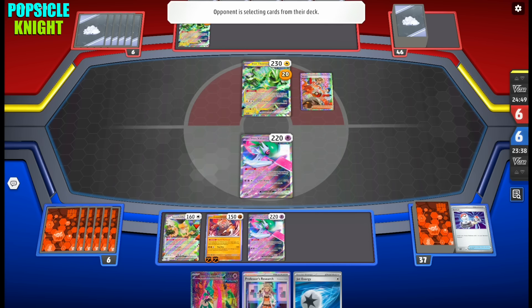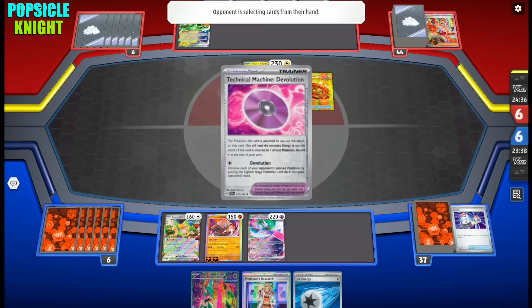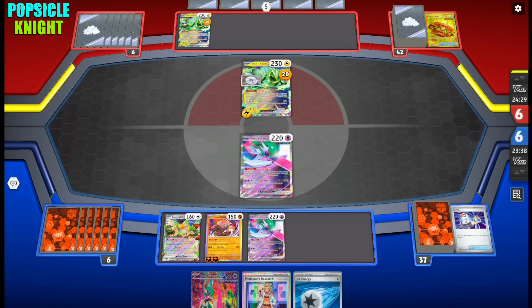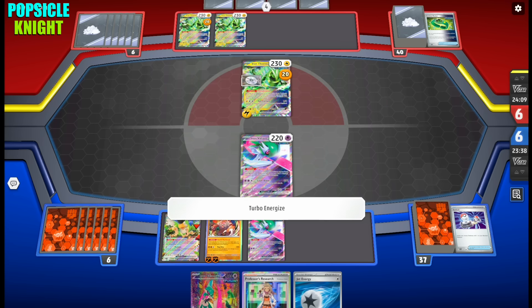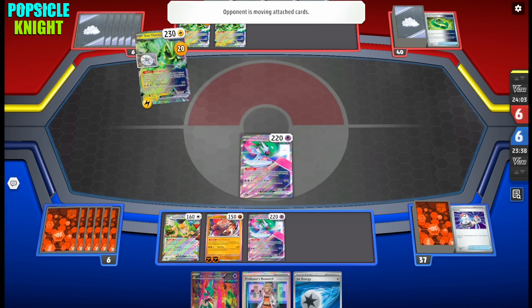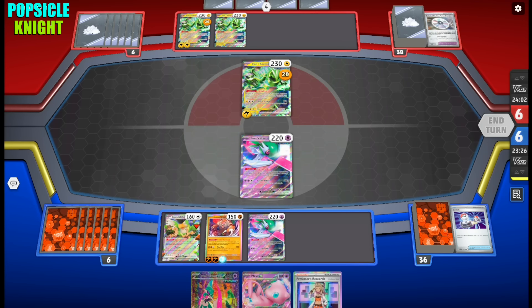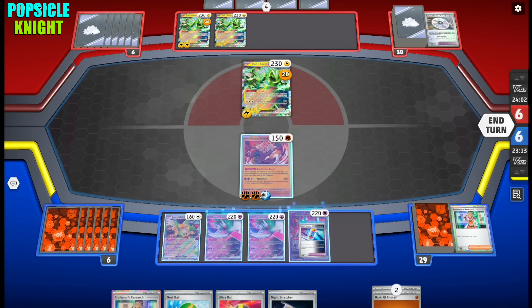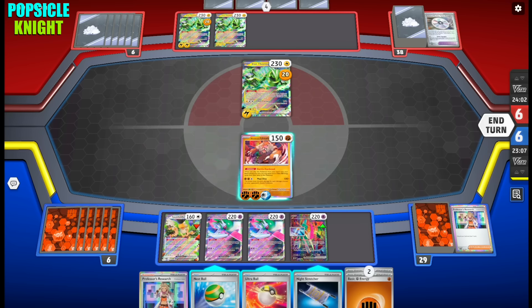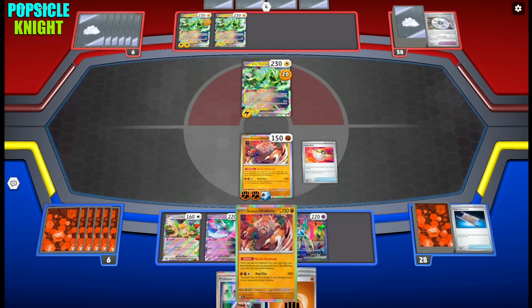With those initial two damage counters and our type advantage, that's all we need to knock out their Iron Thorns EX. We have Jet Energy so we can switch out our Iron Valiant into our Ursa Luna. We have Professor's Research to help us draw more cards, and all they're going to do is turbo energize to put more energies in play. But we're going to take a free knockout here. I think it's always best to go first with Iron Thorns because you want to be able to attach that energy, but I guess it depends on how you play it. We got Future Booster Energy Capsule, which is really good. I could take the initial knockout, but I could also use Ultra Ball to set up another Blood Moon Ursa Luna — so despite my opponent having Crushing Hammers, we'll just continue to re-energize our Ursa Luna.